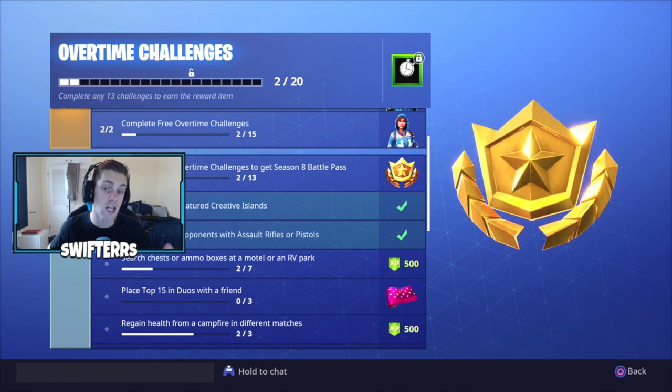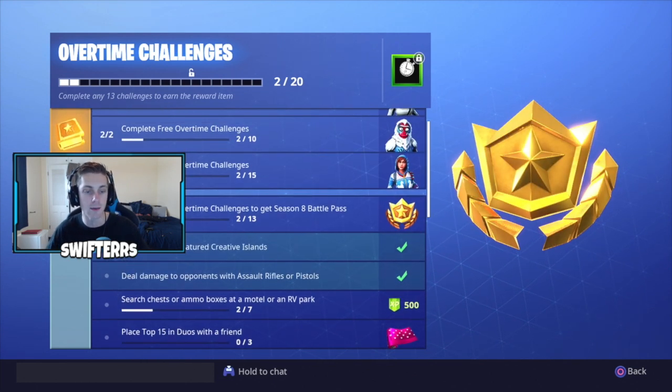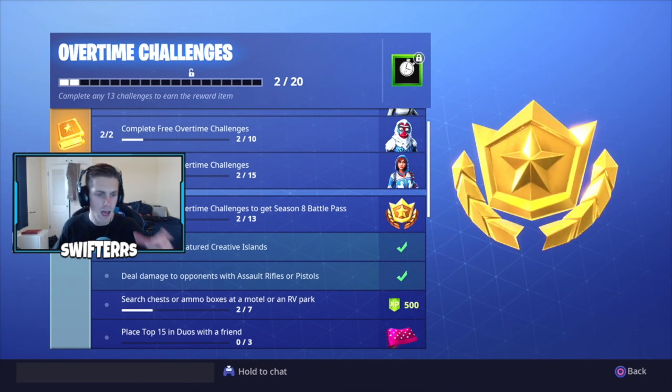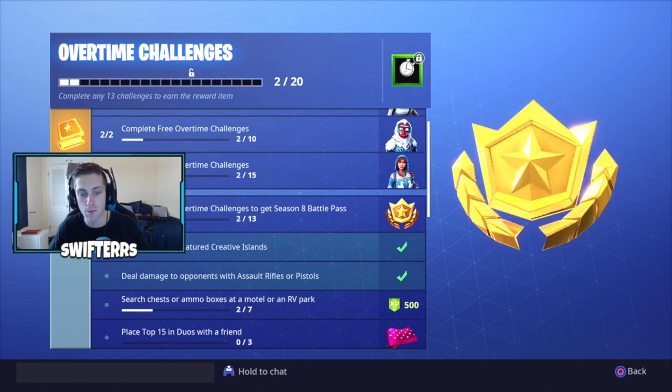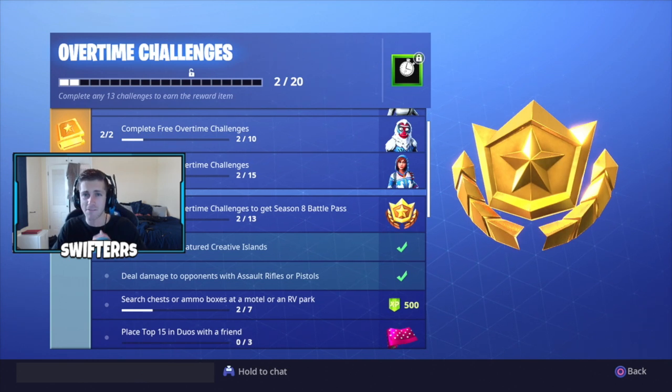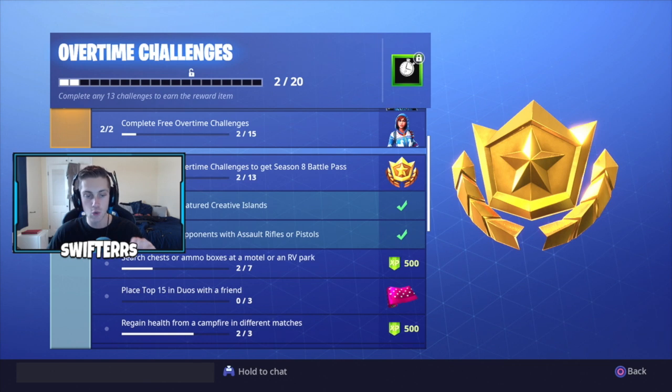There were actually two challenges I was able to complete earlier this morning: collecting 15 coins in Featured Creative Islands, and dealing 5,000 damage to opponents with Assault Rifles or Pistols. That may seem a little bit high, but if you just play a couple of games it should be relatively easy. I've also progressed on another challenge — searching 2 out of 7 ammo boxes at either a motel or an RV park. Complete that challenge and you'll receive 500 XP and get one step closer to unlocking the Season 8 Battle Pass for free.